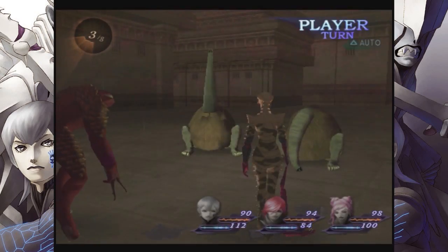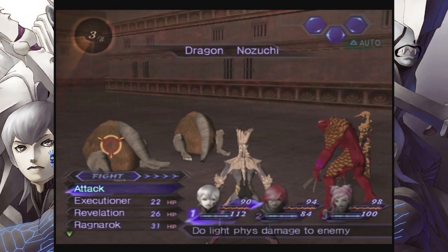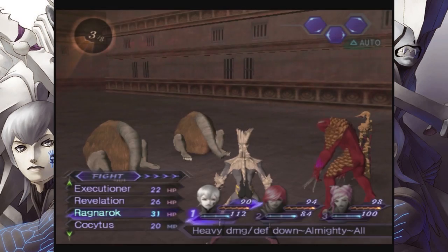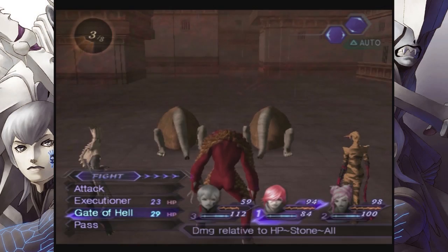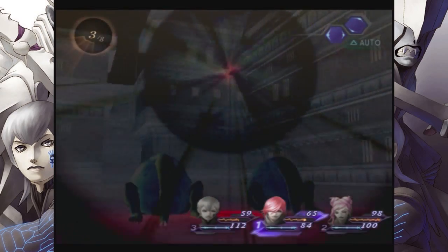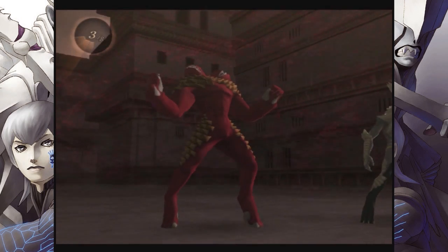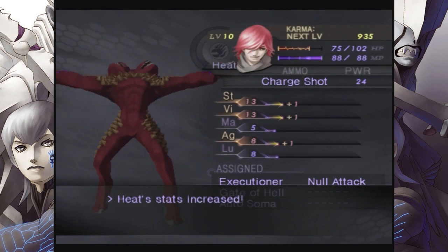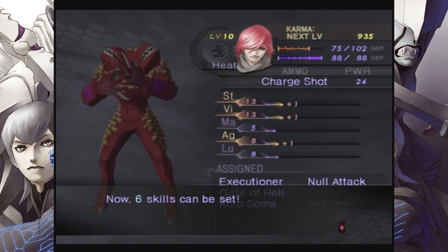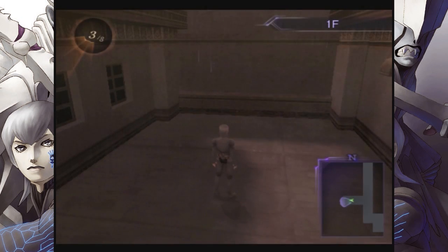Oh, look who it is — it's Nozuchi. Although I think he has a different name in this game. Nope, it's still just Nozuchi. Ragnarok it is, then. Oh, look at him, he rolled over. That's cute. How is that little bugger supposed to eat anybody with just a sniffy little trunk? I don't get it. Fantastic — so now Heat can equip a couple of new skills.